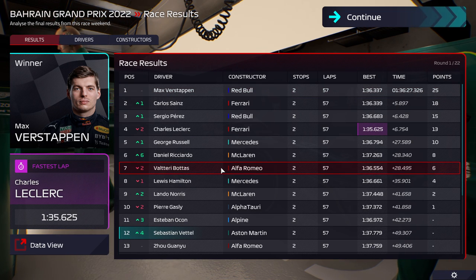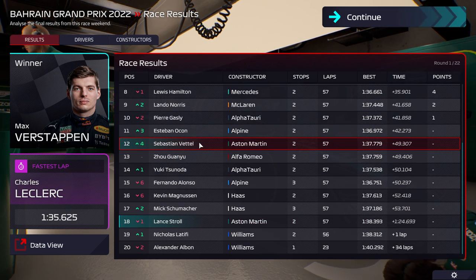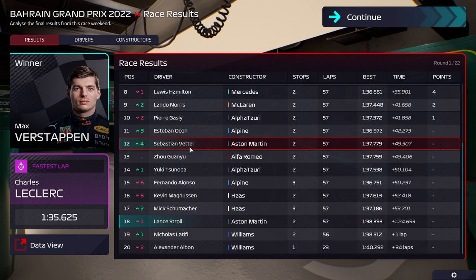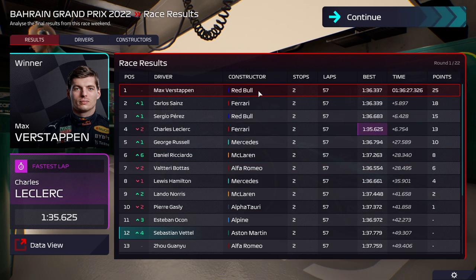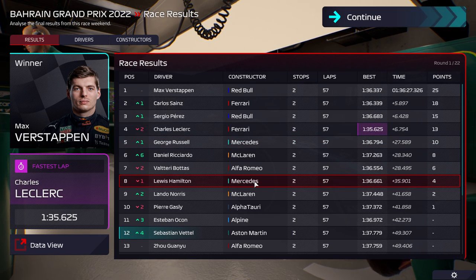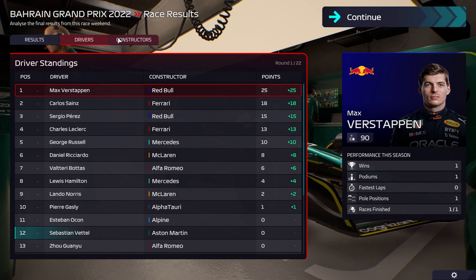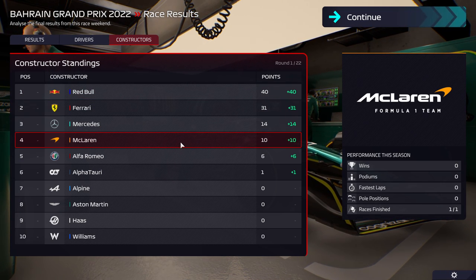We just finished our first race. Vettel managed to get up to 12th, thanks in part to a safety car which helped manage fuel, and also the fact that all the AI ran softs that were below 30% and suffered for that. A really good race for us. Stroll had a bit of a running wide and couldn't catch up to the rest of the field, sadly. We had Vettel in a good DRS train and he managed to get to the top of it before the end of the race. Red Bull, Ferrari at the front — where you'd expect them. Mercedes had a worse one with 15th and 8th. McLaren with two cars in the points. Alpha 7th with Bottas, Gasly rounding out the points for AlphaTauri.